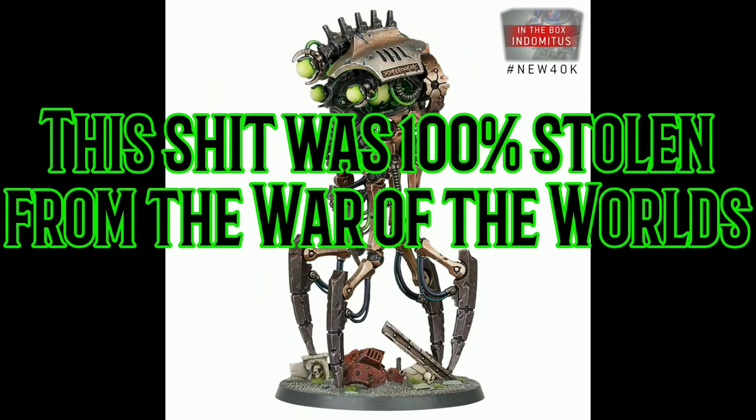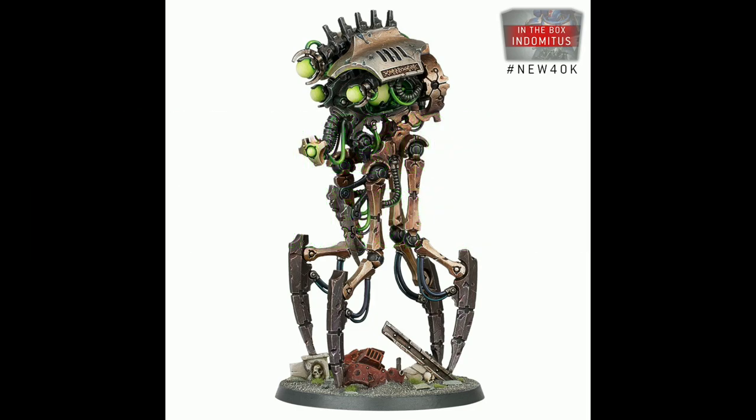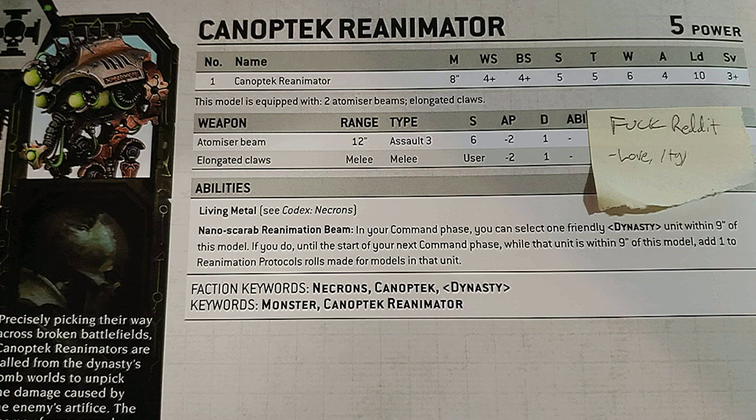Our next unit is the Canoptek Reanimator. This unit has a movement of 8 inches, weapon and ballistic skill of 4+, Strength 5, Toughness 5, 6 wounds, Leadership 10, and a 3+ save. This model is equipped with two Atomizer Beams and claws. The Atomizer Beam has a 12-inch range, is an Assault 3 weapon with Strength 6, AP minus 2, and damage 1. Its melee weapon uses the strength of the model with AP minus 2 and damage 1. It has the Living Metal rule and the Nano Scanner Reanimation Beam rule, which means in the command phase you can give a friendly dynasty unit +1 to Reanimation Protocols until the start of your next command phase.